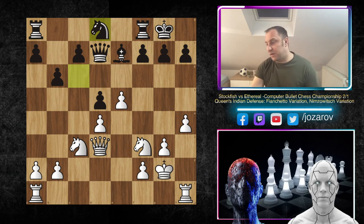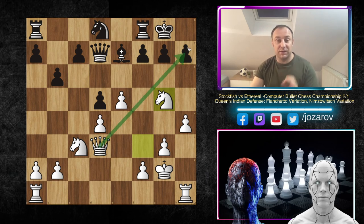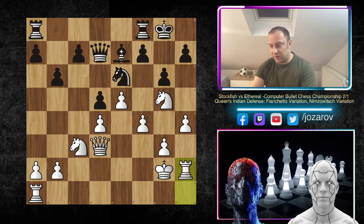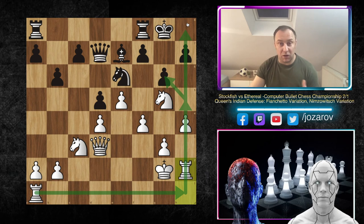After queen to d2 we have knight to c6, Ethereal develops pieces pretty normally. Then queen to d3, and after knight to d8, Stockfish from this point is simply attacking in a beautiful Stockfish way. Stockfish plays immediately knight to g5, threatening checkmate on h7 - a simple but strong threat. Of course you have to make something, and g6 was played. In the continuation we have f4, knight to e6, and now comes the beautiful move rook to h2, with the idea to play rook to h1, trying to open the h-file.